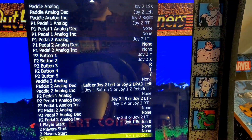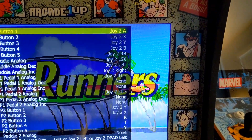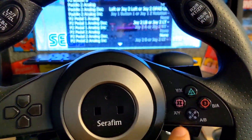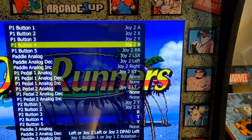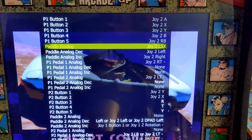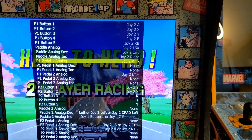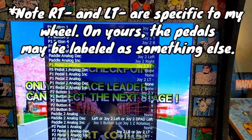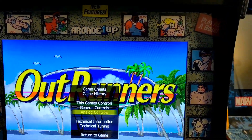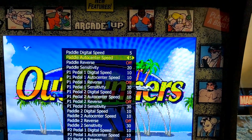Player 1 coin button is already set. Joy A is button A — so A, B, X, and Y are already set up. The biggest thing is setting up the steering wheel, which covers these three inputs: first one you go any direction, then specifically left, then right. Then set up the analog pedal — Paddle 1 as Right Trigger minus, and the brake as Left Trigger minus.